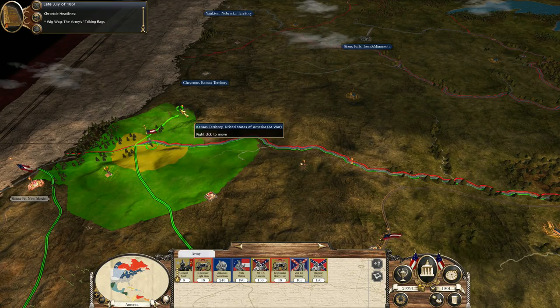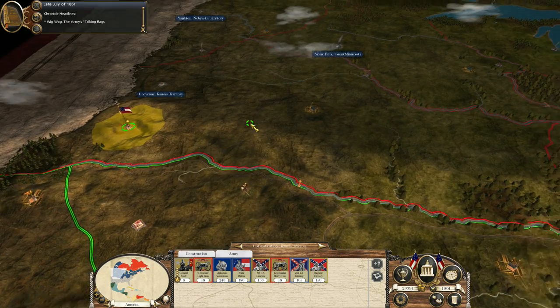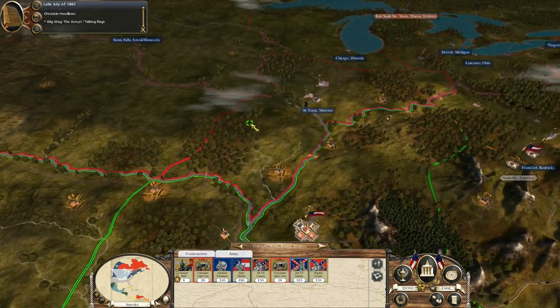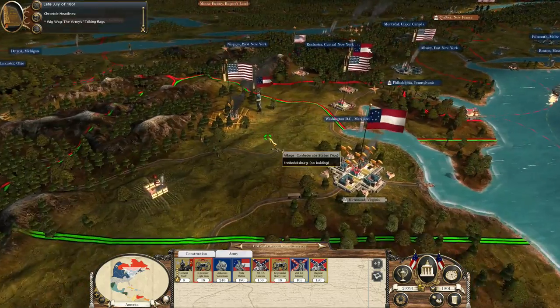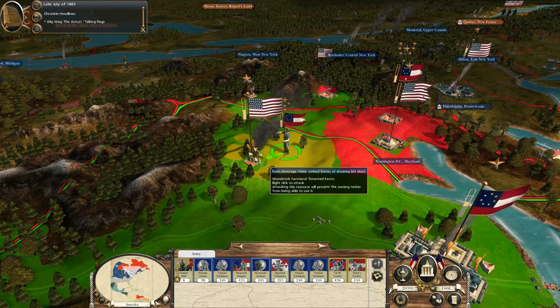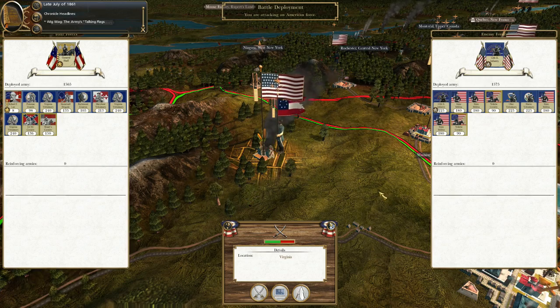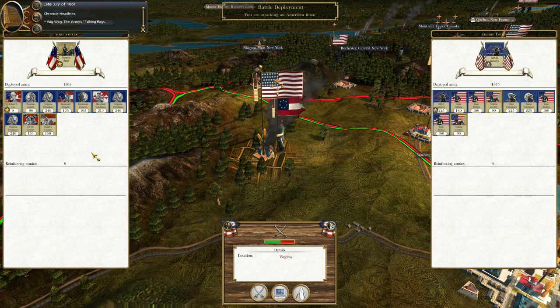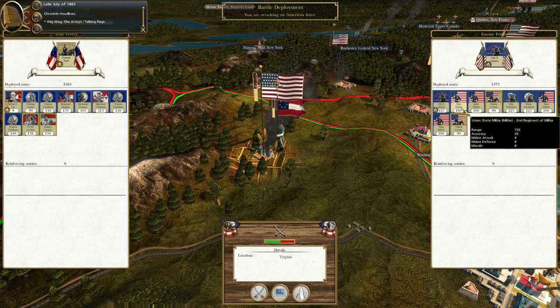We're going to first take care of this gold mine, and then deal with this Union army over here. Let's finish up this episode with a battle — it's a pretty evenly matched one. The only difference being that I've got regular troops — volunteers — and he's got state militia.